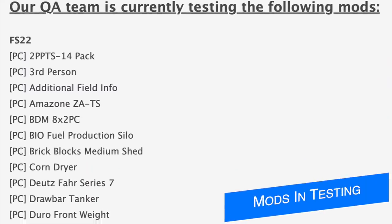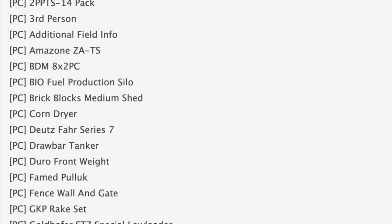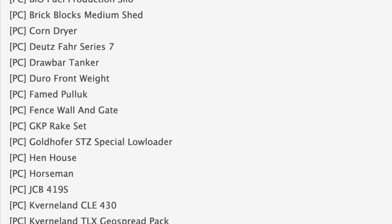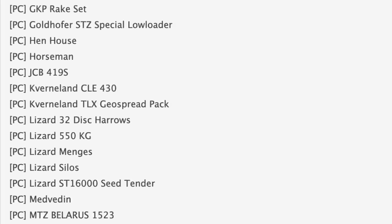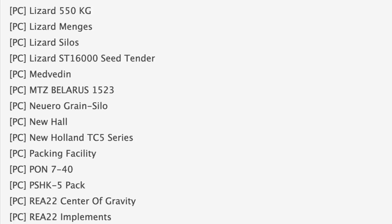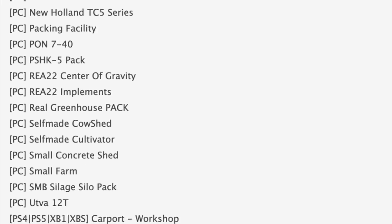Starting off today with the testing list — we're back to a massive list. There are a few neat things in PC testing still, including third person, corn dry, and some more REA mods like center of gravity and implements. The real shining story today though is the console testing list, which might be the longest console testing list we've seen in a long time. We've got a Klass Axiom 800, the Production Pack, and the Rumbler Van is back.